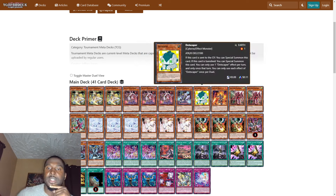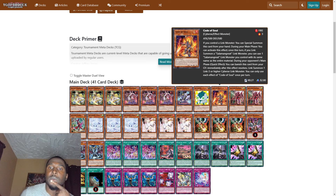We play one Dot Scaper. If this card is sent to the graveyard, you can special summon it. If this card is banished, you can also special summon it. You can only use one Dot Scaper effect per turn and only once that turn, and you can only use each effect of Dot Scaper once per duel.